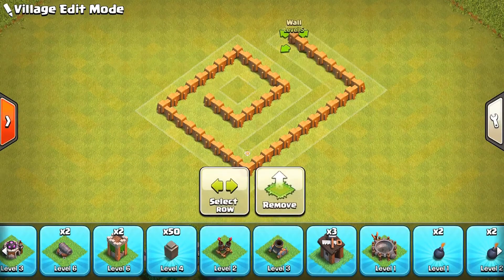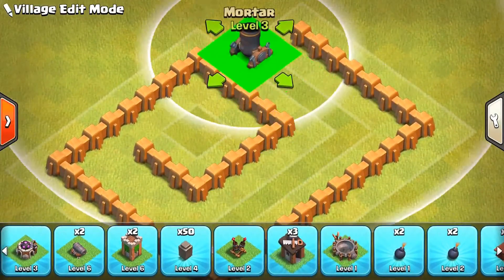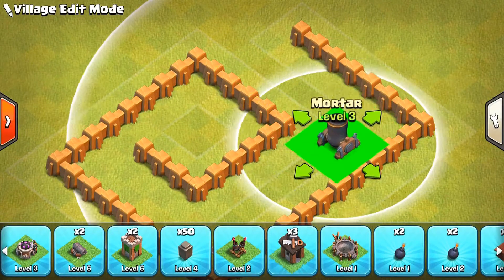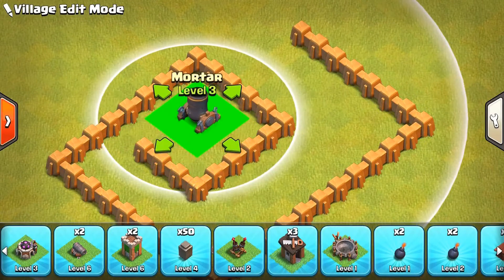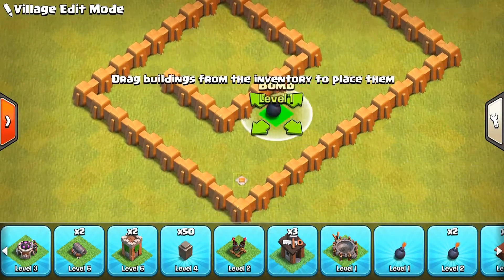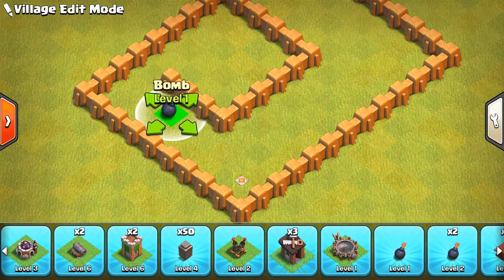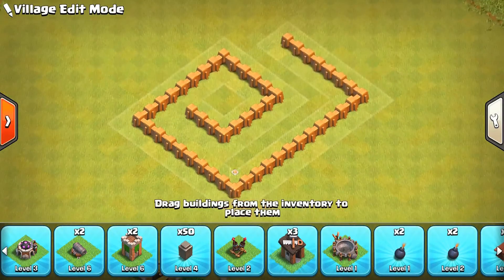It's like a snake base to be honest. All of the troops are going to start moving into the center of the base, then go over here, and get funneled into the center. Alternatively, you can start spawning troops in the center of the base and they'll start walking to the outside. There are so many things you can do with a troll base.